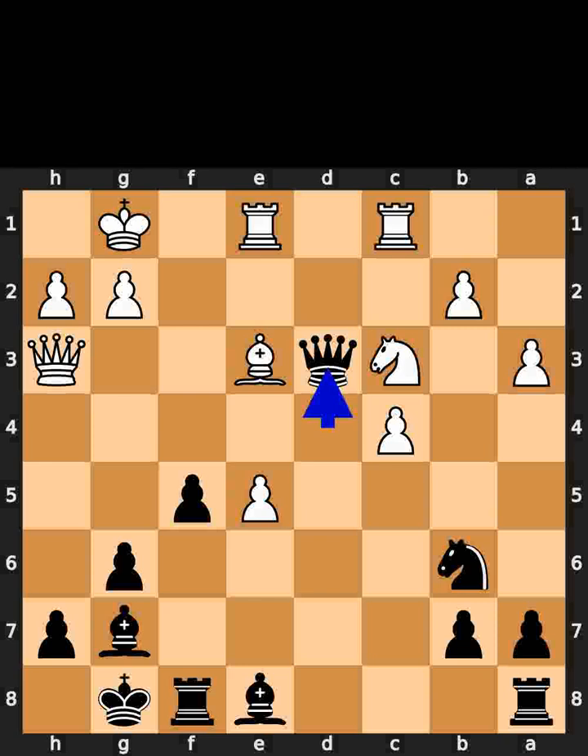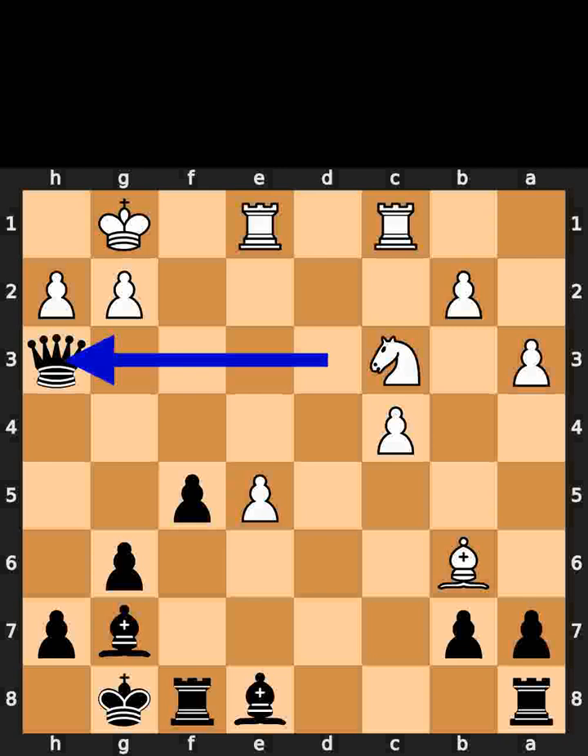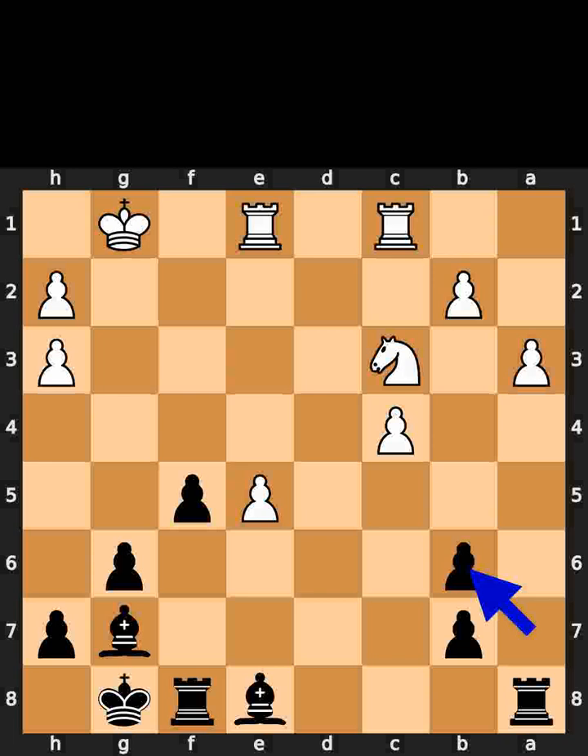Black takes the bishop on d3 using the queen. White takes the knight on b6 using the bishop. Black takes the queen on h3 using the queen. White takes the queen on h3 using the pawn. Black takes the bishop on b6 using the pawn.